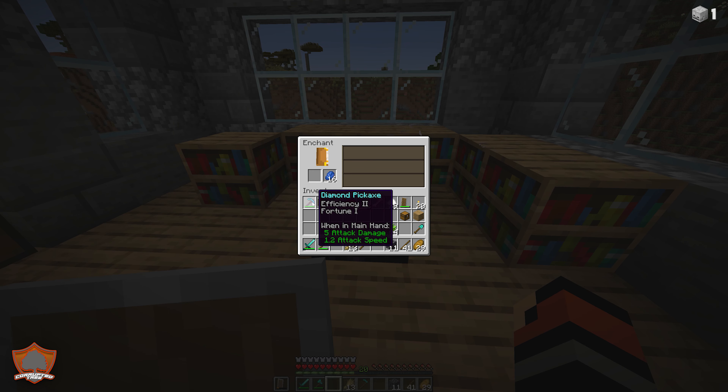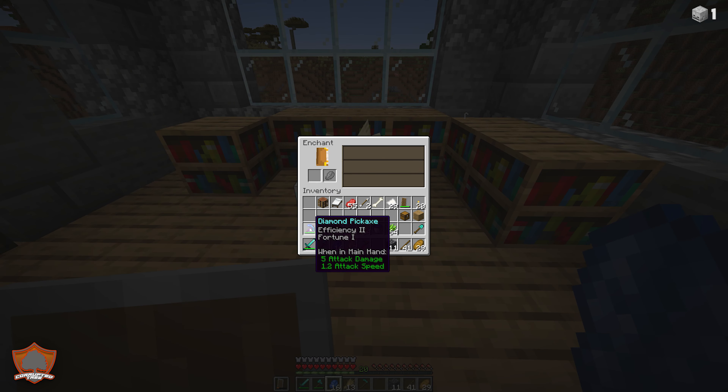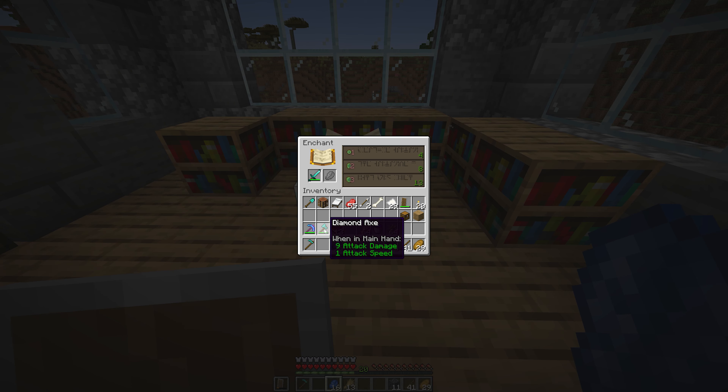Enchantment done — efficiency two and fortune one, very excited about that. We have 20 levels left, shown at the bottom. We can keep going with our tools to see what we get. Note that when you put your tools in, you don't have to accept whatever is offered. The sword here is giving me sweeping edge two, which is a very good enchant. You can put in your other tools to see what they offer. Important: every time you do something on the enchantment table, the available enchants will change, so be careful.